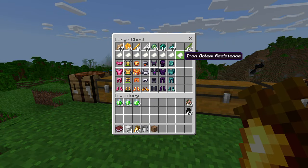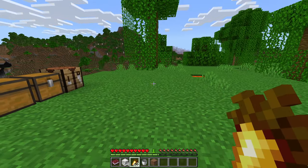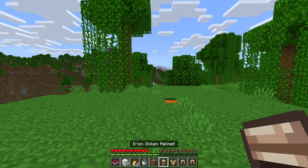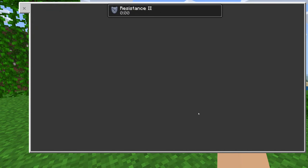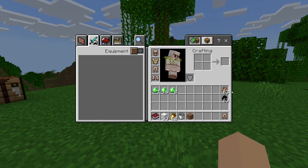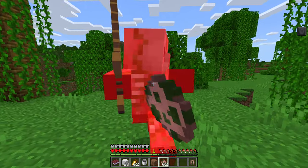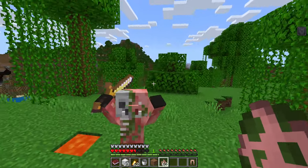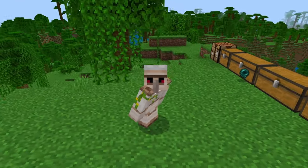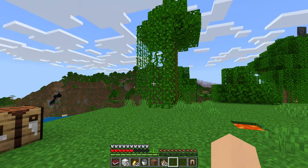We got the iron golem now, which gives us a resistance effect — it makes us extra strong. It gives us resistance two, so it's a buff but it's not super OP. If I spawn in a zombie piglin and give him a whack and he gives me a whack, it does pretty good. And also on top of that, it looks incredibly cool — these look like a little mini iron golem. I love it.